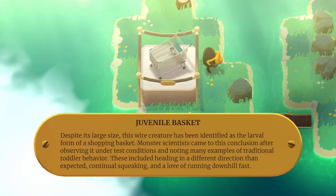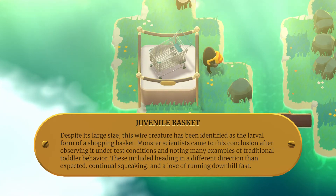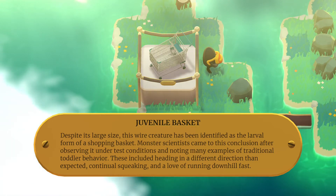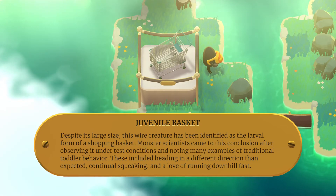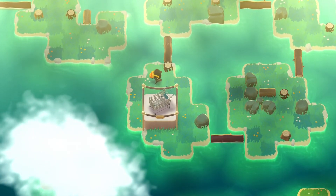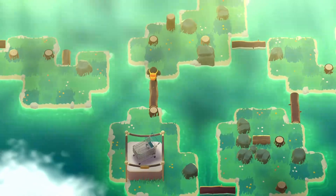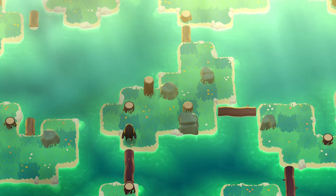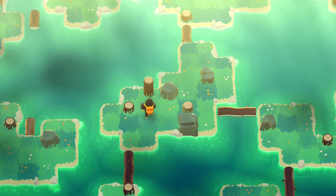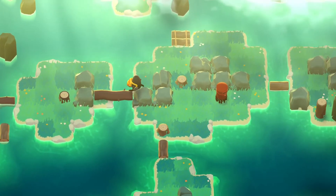Despite its large size, this wire creature has been identified as the larval form of a shopping basket. Monster scientists came to this conclusion after observing it under test conditions and noting many examples of traditional toddler behavior. These include heading in a different direction than expected, continual squeaking, and a love of running downhill fast. Heh heh heh, there we go — the final exhibition of this monster expedition. And now that we've seen all the elements in this museum, we understand humans a little bit better. And now it is time for final thoughts.